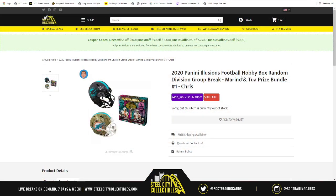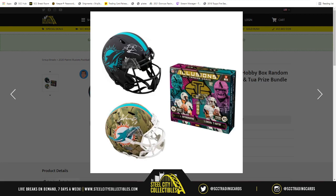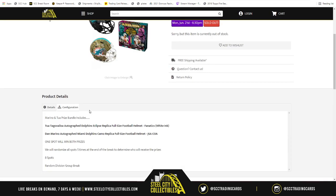Our next group break is going to be 2020 Panini Illusions football hobby box random division group break with Dan Marino and Tua prize bundle — group break numero uno. You got a full-size Tua Eclipse autographed helmet and the full-size camo alternate Dolphins helmet autographed by Dan Marino, reason being you got Dan Marino and Tua as the cover athletes for 2020 Illusions. At the end of the break, whoever is at the one spot after randomization will receive both helmets.